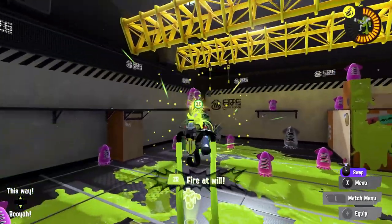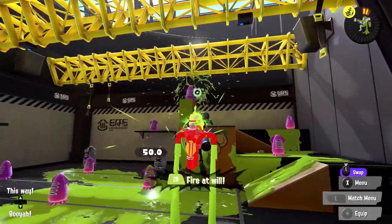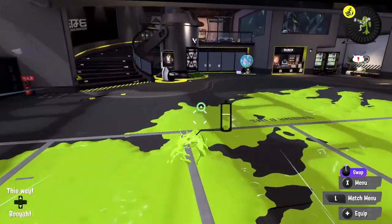We just have to hit in their general vicinity, which is really useful for me because my aim's not the best. I'm going to throw the Toxic Mist over there — any enemy inside of that will move slower and be a little bit more at risk. And then our special, the Inkjet — we take it to the skies, fly around and shoot enemies all over the place. Really looking forward to this one. I think we'll do good.